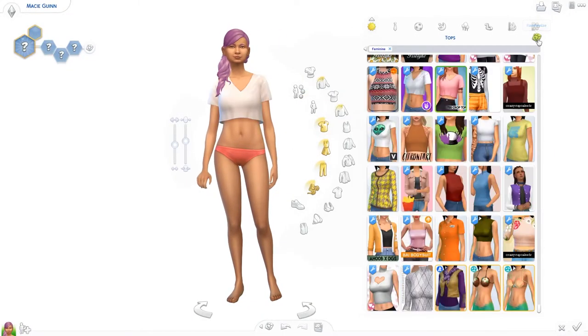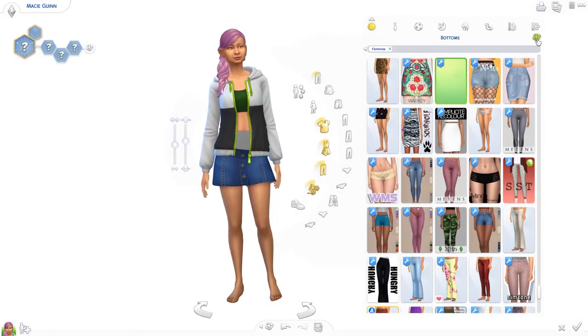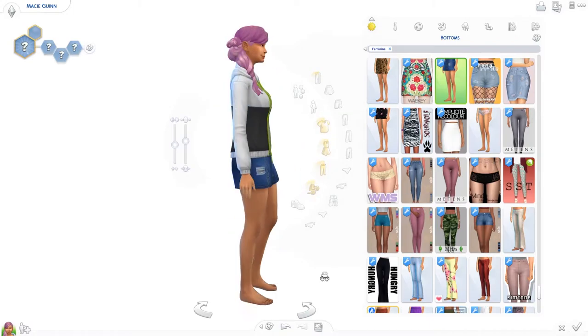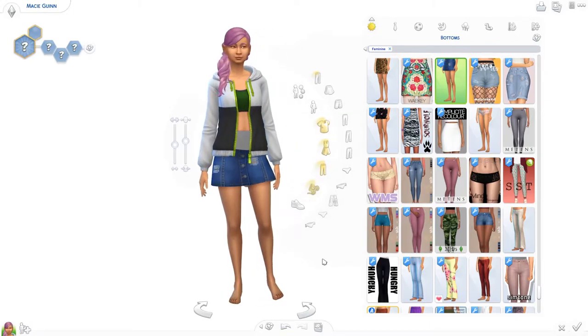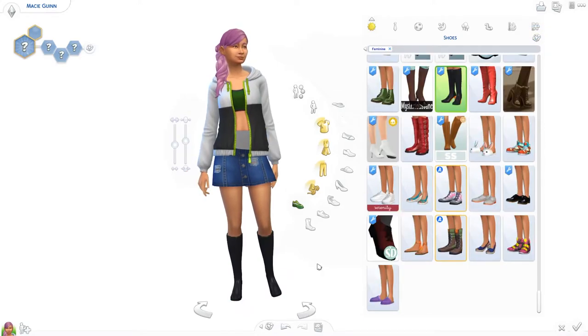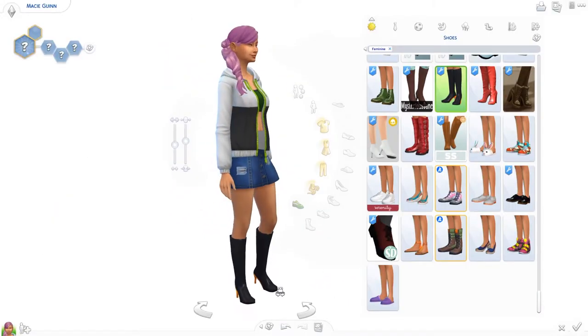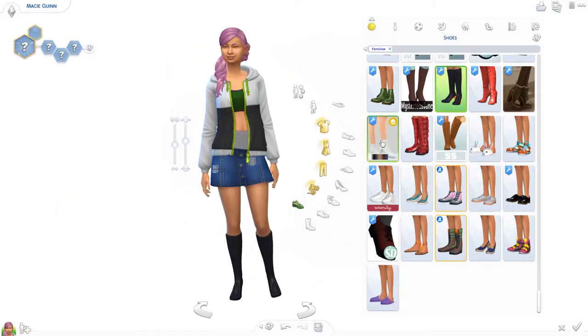Let's do her everyday wear. Alright — wow, that's a very interesting fashion choice. And now for the shoes — beautiful! Wow, they have orange heels. Everything about this outfit clashes. Oh well, she just likes color.